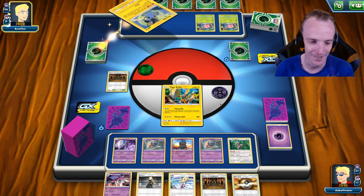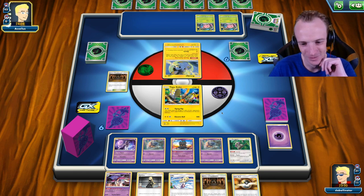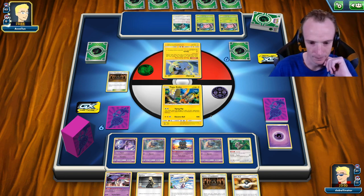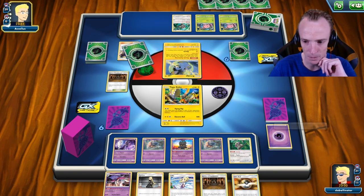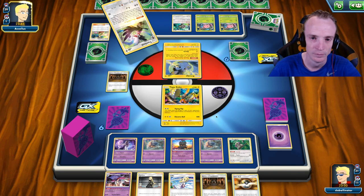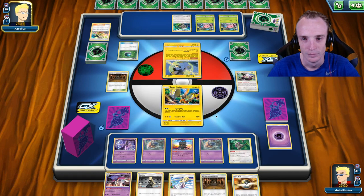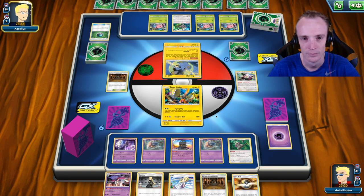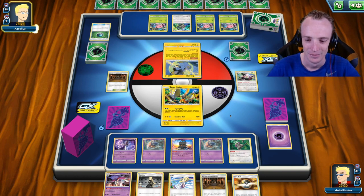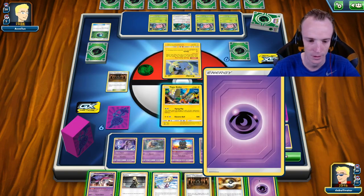It would be kind of funny to get off a Psyjack at some stage. But I basically just need to be able to get Mewtwos up every turn — that's what's important here. Or Giratina. Getting a Giratina at some point would be good as well. Doesn't look like I've got any supporters coming, that's alright. He's certainly got himself going — had an Erika's, got great value out of it. It's a little bit awkward that I'm only going to have two Malamars, but hopefully that'll be enough — certainly enough for this turn.